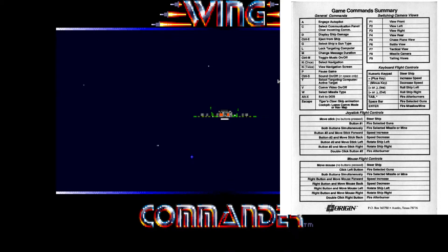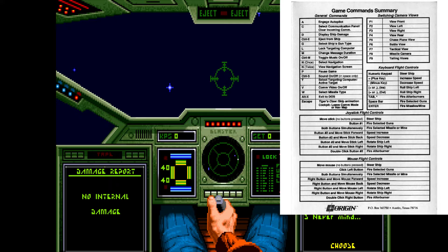With the F keys, you can change the views — we're going to look forward. You can pause the game by pressing P. Control-S and Control-M toggle the music and the sound. Control-E is ejecting. If you don't want to get shot down, you can eject and the game will actually continue — you get an award for ejecting. Depending on the mission, it might affect the outcome or it might not. L is for locking targets, which I'll show you later. M toggles the message duration — how long messages appear on screen.